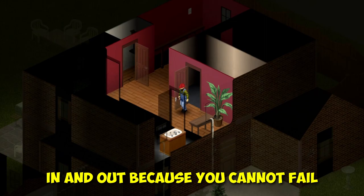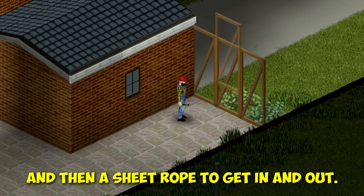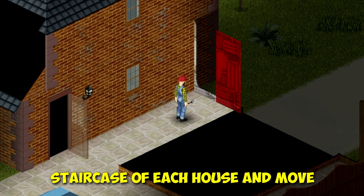The other two homes can be secured in the same way as the first — a few barricaded windows and doors, a few walls, and then a sheet rope to get in and out. If you really want to ensure your base is safe, you can tear out the staircase of each house and move between floors using sheet ropes. Then, if you are feeling extra ambitious, you can smash out some walls and build bridges between the three houses to really bring the entire compound together.